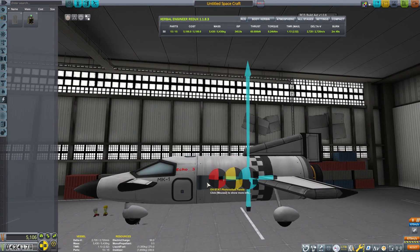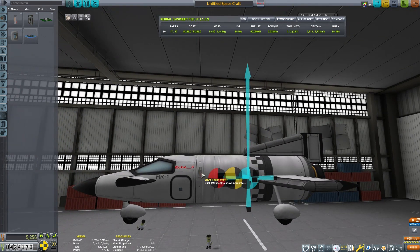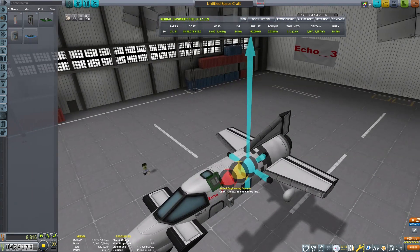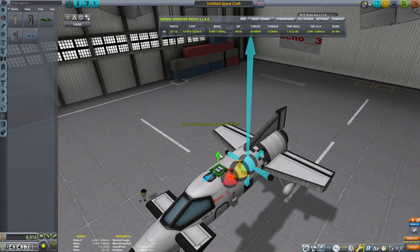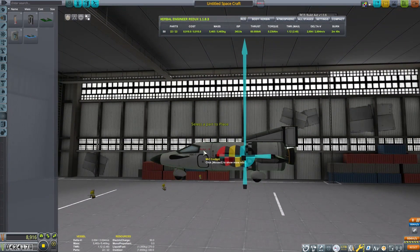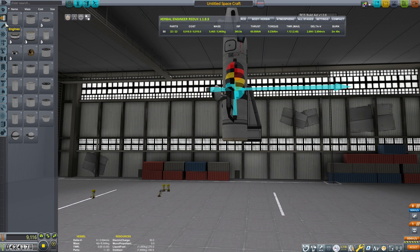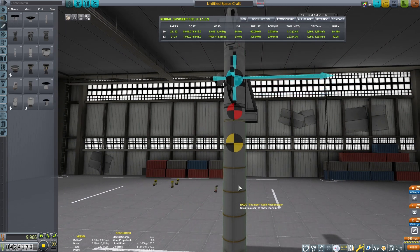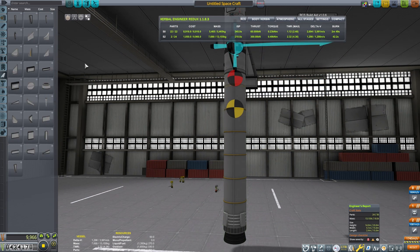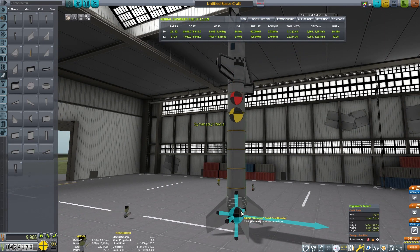The Terrier has a very good specific impulse in the upper atmosphere and in vacuum, and a high enough thrust-to-weight ratio to finish the circularization. It's also a pretty light engine. Some of the others I thought would work were kind of heavy. I added a couple of solar panels so we have reaction wheels once we're in space — that will be the only way to maneuver since we don't have RCS thrusters unlocked yet, which means we also don't need the RCS fuel in the capsule. I've been getting rid of that to shave a little mass.